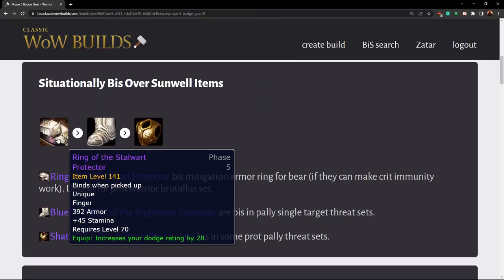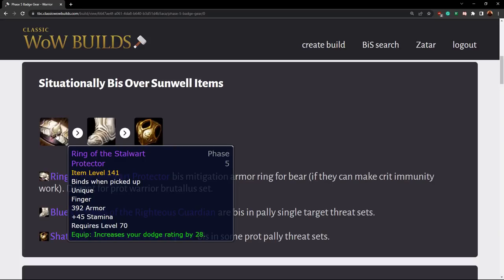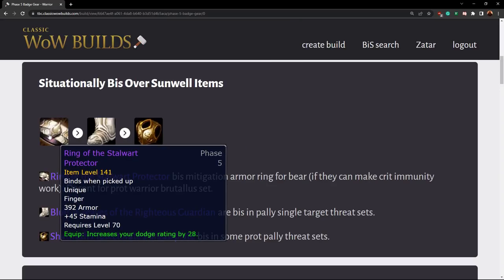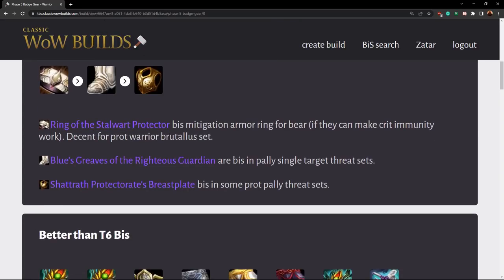The next item is the Ring of the Stalwart Protector. This is best in slot for multiple tanks — it is the best mitigation ring for warriors and bears, and maybe even paladins too. For bears and warriors, this is best in slot; warriors use this on Brutalis. Bears can use this in a lot of situations where they want an armor ring and can afford to use one without defense or resilience. You'll definitely be using it all of Sunwell as a tank, at the very least in your Brutalis set.